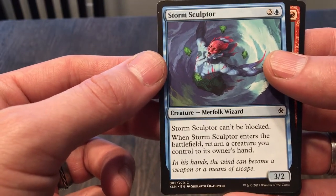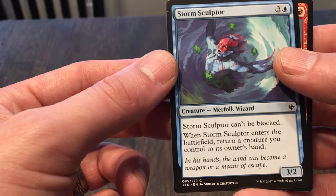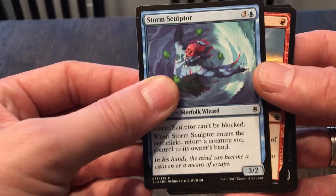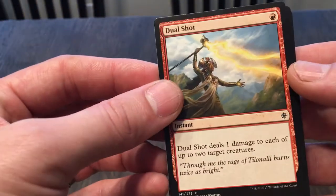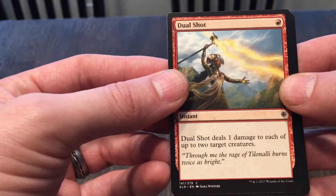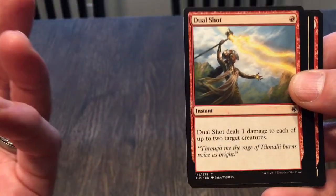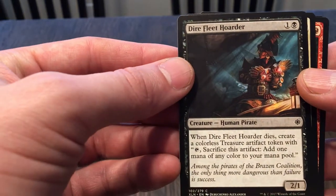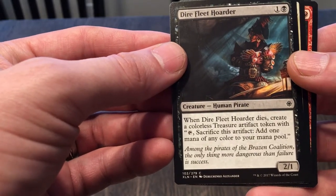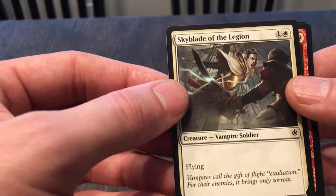Storm Sculptor cannot be blocked — that's pretty cool. It's a 3/2; when it enters the battlefield you return a creature you control to its owner's hand. Not so great because if you have no other creatures you're paying that on yourself, so it's not always ideal. Dual Shot costs one and deals one damage to each of up to two target creatures — that's not bad; good for finishing off a couple of creatures or maybe some tokens. Dire Fleet Hoarder: when it dies, create a colorless Treasure artifact with tap and sacrifice to add one mana of any color — a 2/1 for two. Not bad.